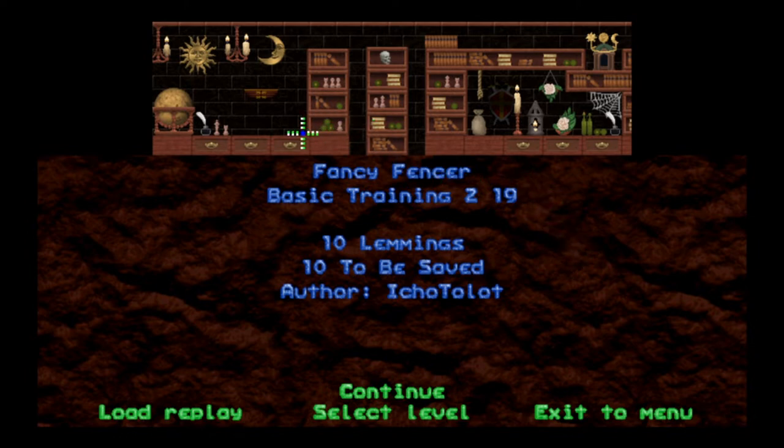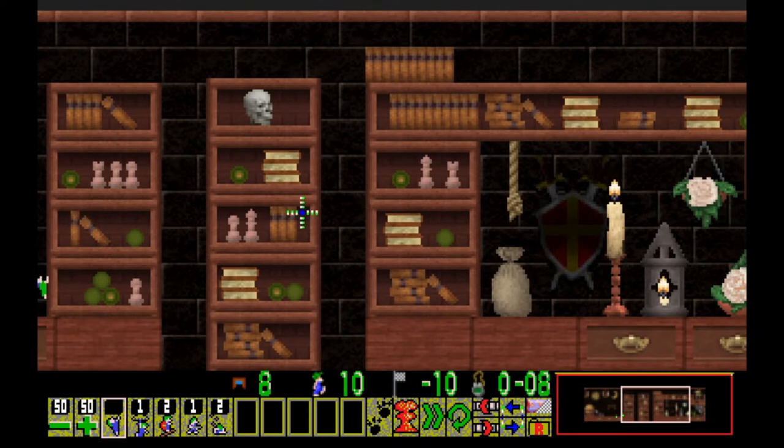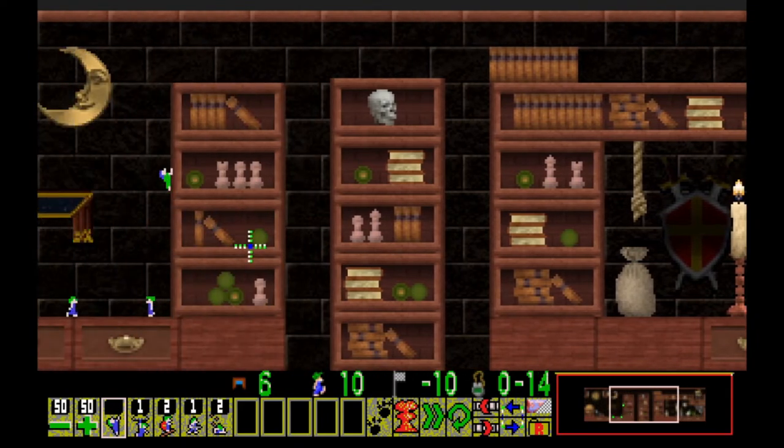Probably gonna do one fencer goes through the whole thing, combining tasks like we did last time — that's my guess. We're just thrown straight into this one: two builders, two diggers. This one is going to need some frame stepping to figure out. I don't think we necessarily need the floater.